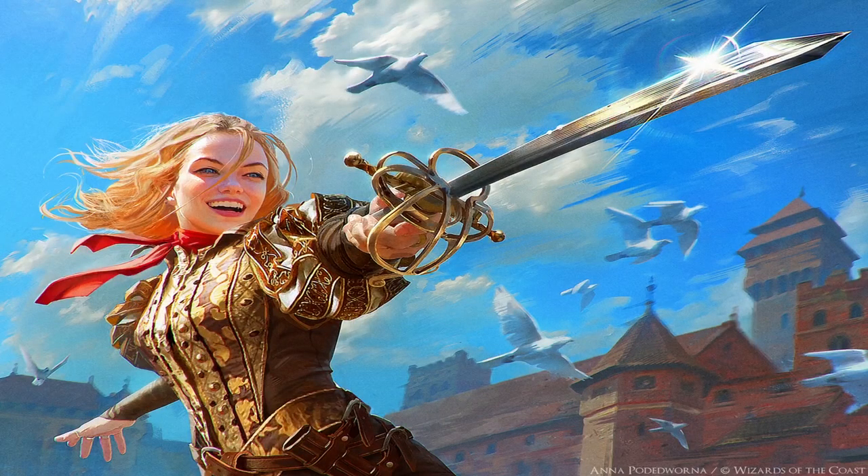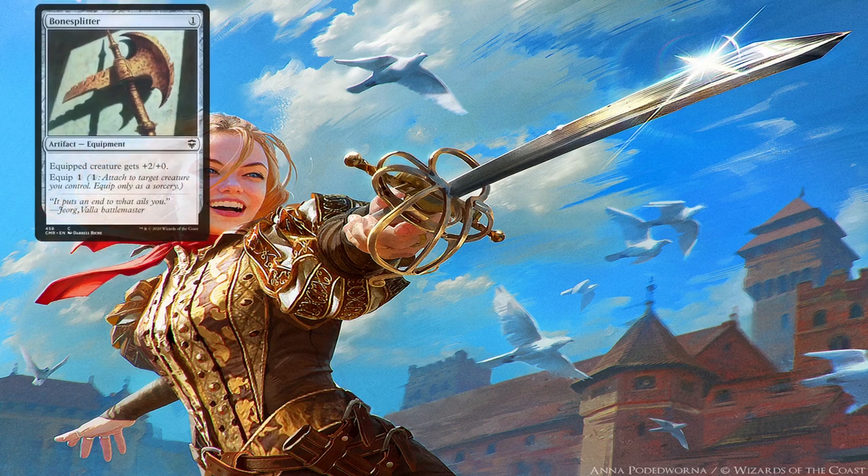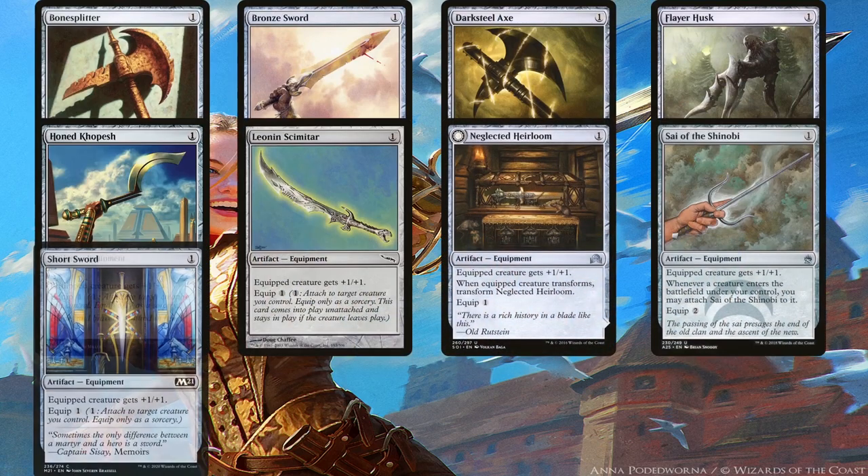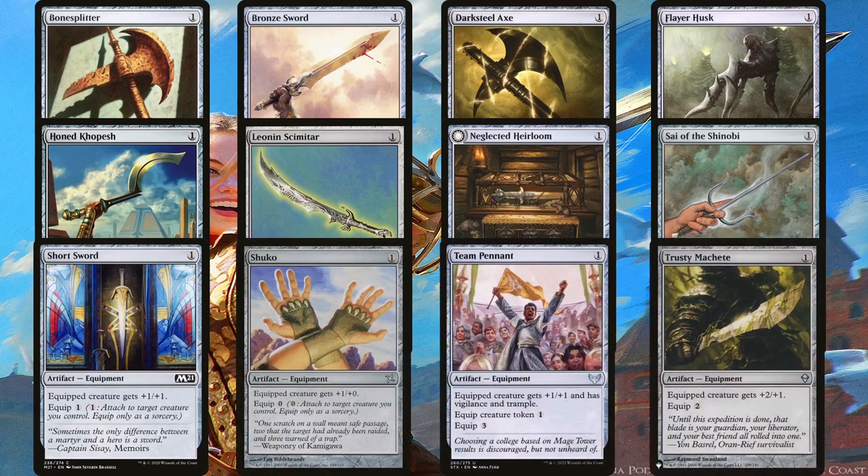Moving on to the 1-costed equipment, there are more of them than the 0-costed ones, considering those are the only 6 as of the recording of this video. Of all the 1-costed equipment, only a few are amazing — some of the others might seem like filler, but if you reduce their casting cost by 1, they become free to cast and then attach, making Galea even stronger. Bonesplitter, Bronze Sword, Darksteel Axe, Flayer Husk, Honed Khopesh, Leonin Scimitar, Neglected Heirloom, Pry of the Shinomi, Short Sword, Shuko, Team Pennant, and Trusty Machete are the quote-unquote filler equipment of the deck. These might seem weak in your run-of-the-mill commander deck, but in decks like this one and Sram, they're absolutely busted. Reducing their cost by 1 means you can continuously cast free spells off the top of your library, and they make Galea even stronger — so don't sleep on these. You also don't have to run the same filler equipment as I do; you could go for higher-costed equipment if you want to go all-killer, no-filler.